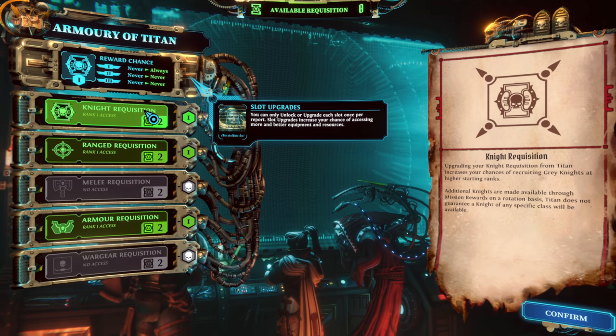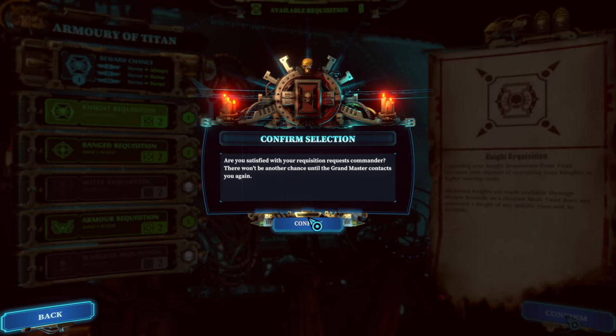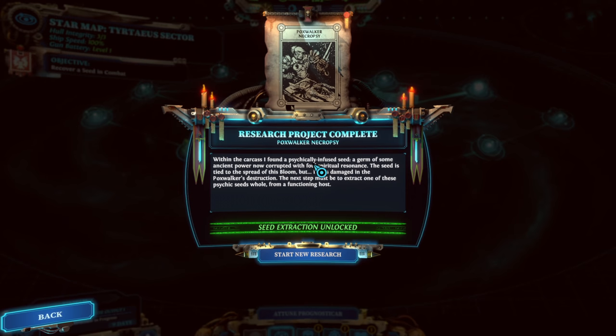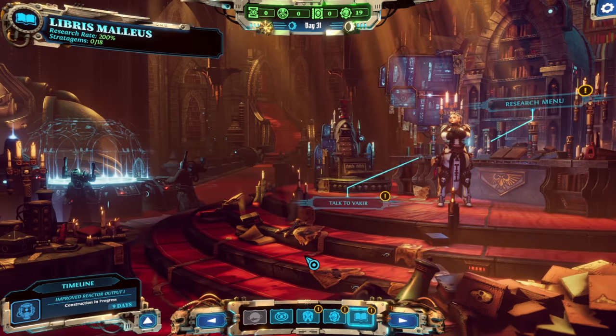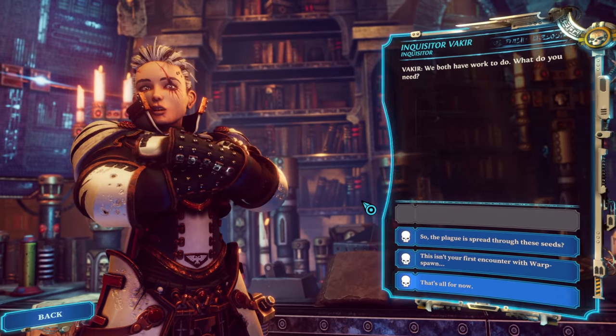If we combo that with the barracks research, knights should come in stronger more consistently. Within the carcass I found a psychically infused seed — a germ of some ancient power now corrupted with foul spiritual resonance. The seed is tied to the spread of this bloom but it was damaged in this poxwalker's destruction. The next step must be to extract one of those psychic seeds whole from a functioning host. Seed extraction unlocked — start new research.